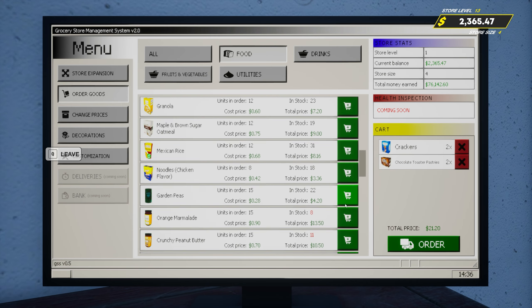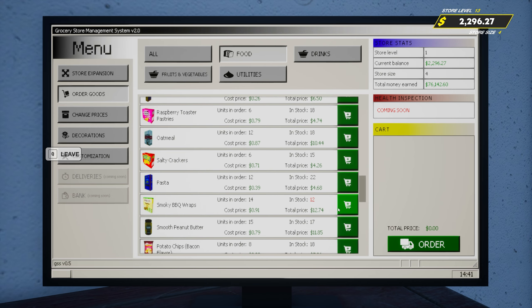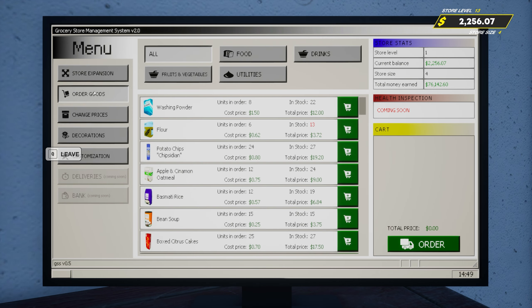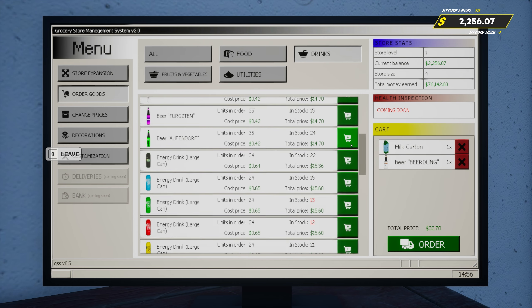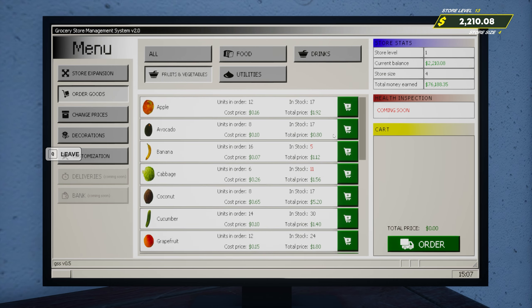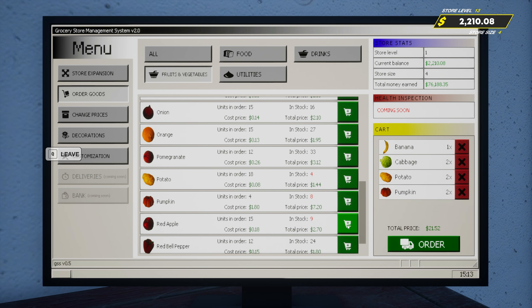Crackers. Got these pastries here. There we go, got some of those. One of those, two of those, couple of these, couple of those.